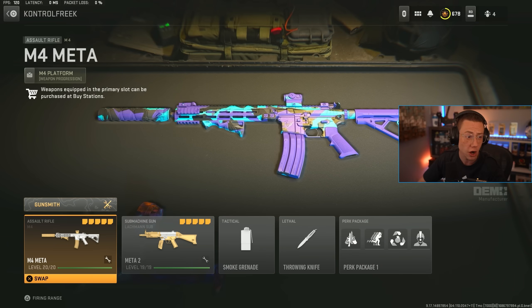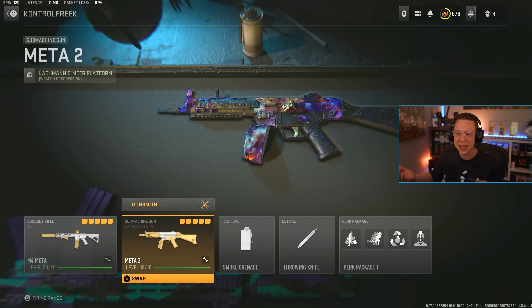The resurgence meta in Season 4 of Warzone 2 is a bit different — the health update made some major changes to the overall meta and what weapons are really effective, and what weapons may have fallen off due to the extra shots to kill every gun now needs. Today we're breaking down the top five new best resurgence loadouts to run on Ashika Island and the brand new Vondel map.